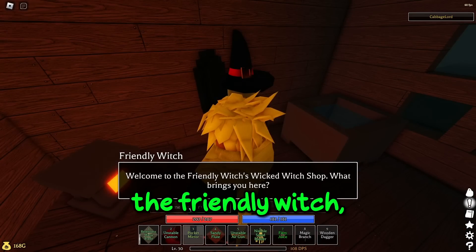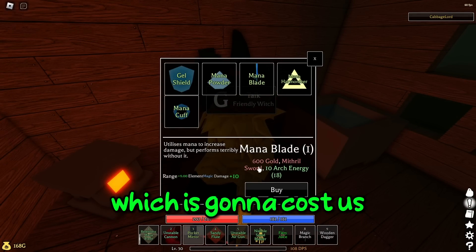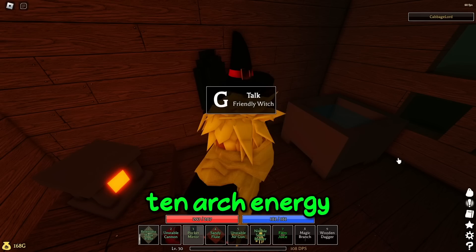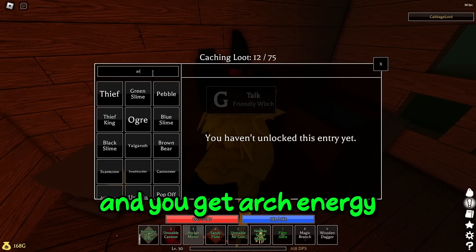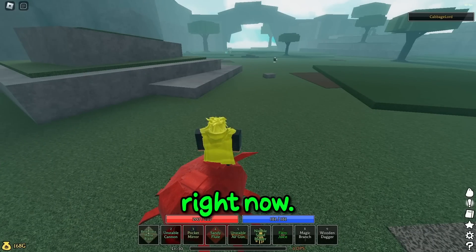Now we're going to talk to the friendly witch, and she's going to sell us the mana blade, which is going to cost us 600 gold, a micro sword, and 10 arch energy. You get arch energy by fighting the archmage, which I'll show you guys how to go get right now.